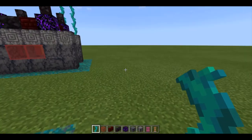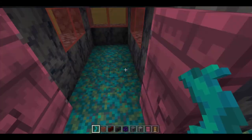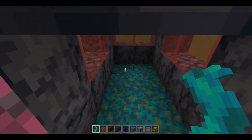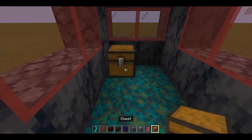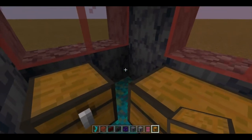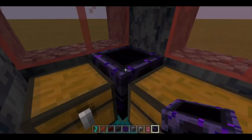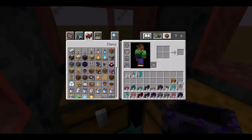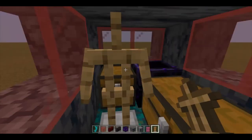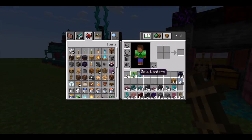Come over here and grab our chests. We're going to be placing one chest here and one double chest here, because here is where our respawn anchor is going to be going. Then place your armor stand right here.